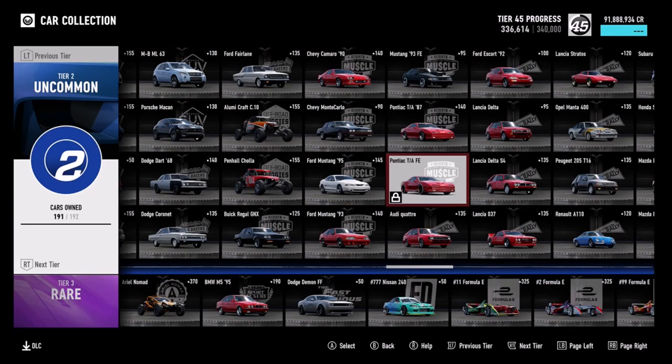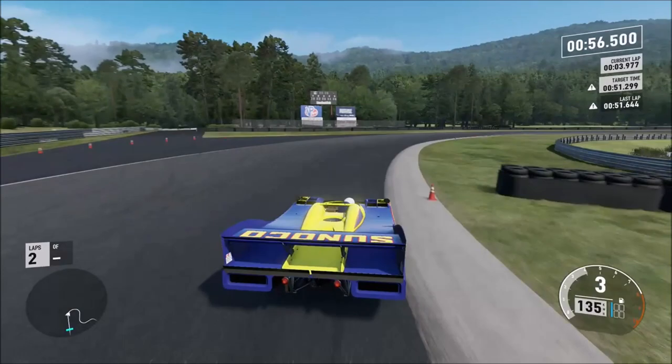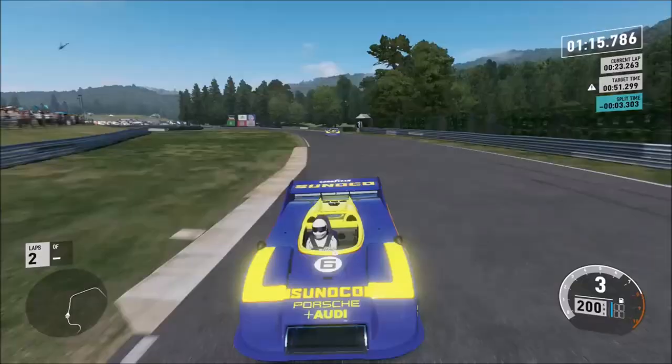Another one for the collection might give you a bit of a credit boost as well. Make sure you do the challenge — one lap is all you need. However, I decided to do a clean flying lap just because it would get me further up in the leaderboards. Not that it's going to matter, but my ghost was none other than Brian Ekberg, the guy that hosts the Forza Monthly Streams. It's just pretty convincing just beating him.